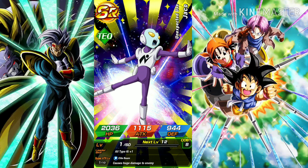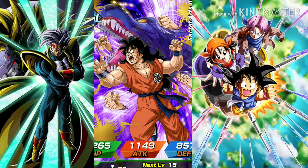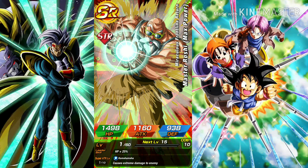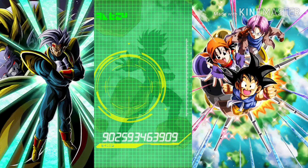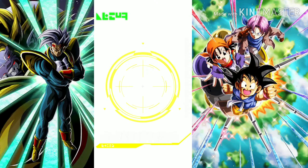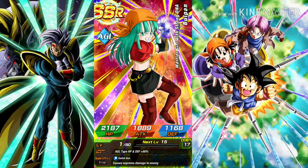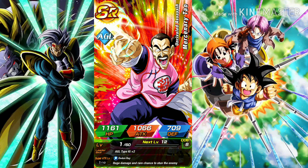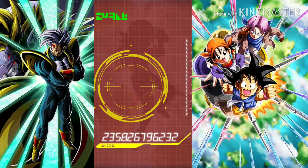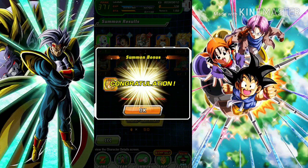Starting this off with Jaco. Yamcha, oops — Master Roshi Max Power. If you guys have any stones, tell me what you pulled. Okay, I will take it — she's a great addition to the Fusion category team, I'm really happy I got it. I will take that. Mercenary Tao — oh, another one!